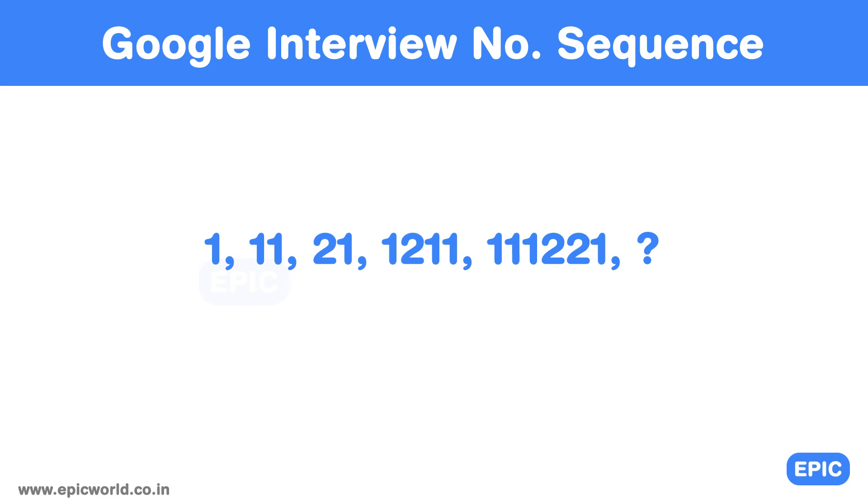Here is the answer. Each term is the description of the preceding term. The first term has one 1, which gives the second term. The second term has two 1s, which gives the third term. The third term has one 2 and one 1, which is the fourth term. The fifth term will be the description of the fourth term: one 1, one 2, and two 1s. Hence the next term will be three 1s, two 2s, and one 1.